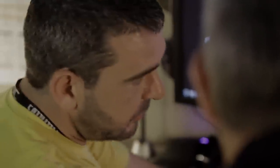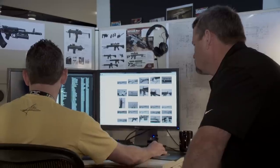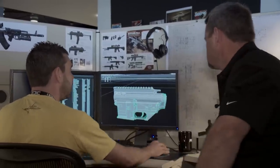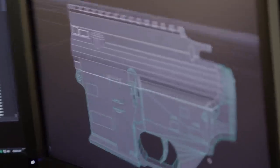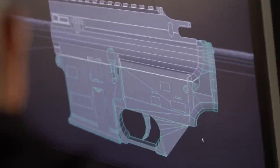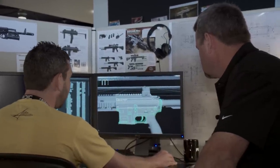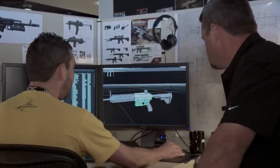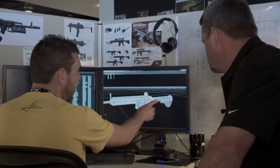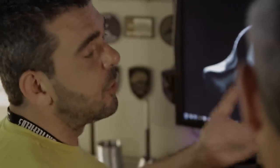We start gathering a load of reference material to cover every angle — even down to obscurities in the mag well, really close-up sides, every little detail. Then we move into the first phase of modeling, where we build a low poly model. This is just the upper and lower receiver in a kind of abstract form, and then we start building up the rest of the parts of the weapon to end up with something that looks a bit like this.